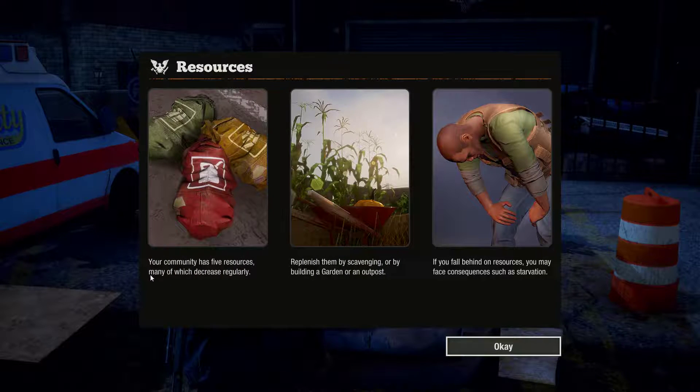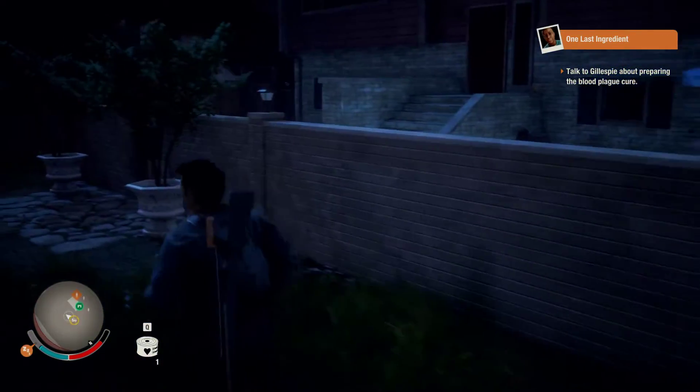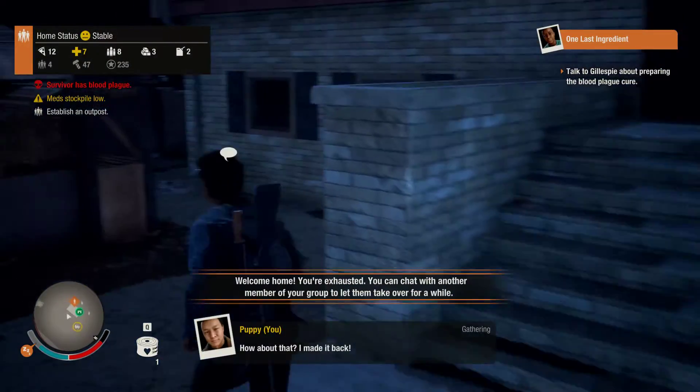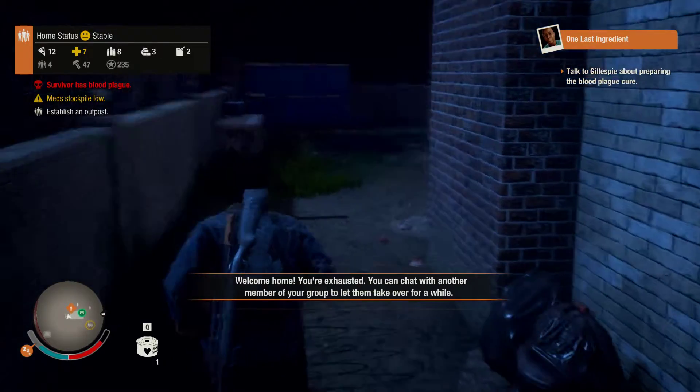The community has 5 resources, many of which decrease regularly. Replenish them by scavenging or by building a garden or an outpost. If you fall behind on resources, you may face consequences such as starvation. Starvation sounds bad. Yeah, it's less than good. I made it back. Welcome home, you're exhausted.